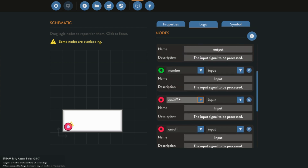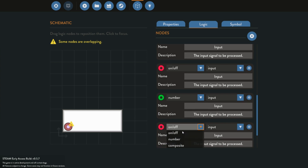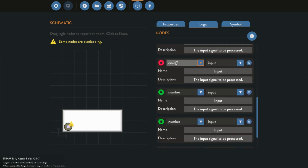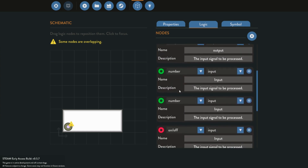We are going to be running two numbers, so we need to do numbers twice, and one on-off — so we have two on-offs. Basically you just have to double the amount that you want. If you want five numbers and two on-offs, you need ten numbers and four on-offs for this system to work.